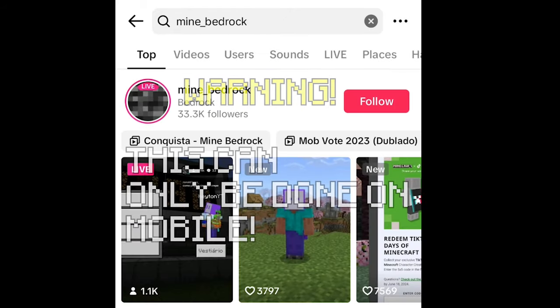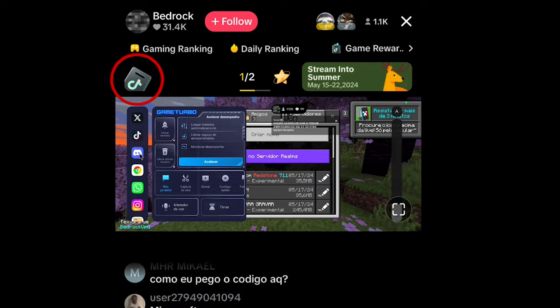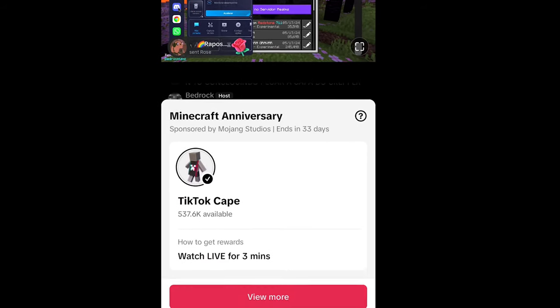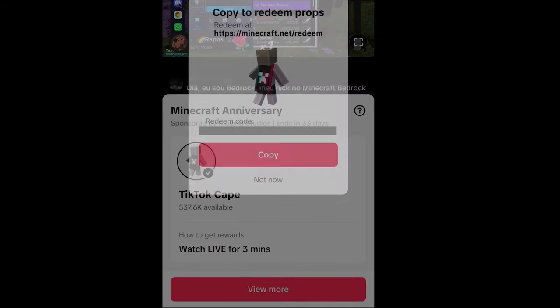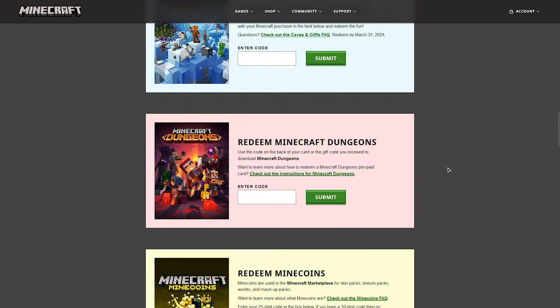After that, the final one is TikTok. Some are region locked, so be careful with this one. There will be a pop-up in the top left that you click in order to see the tasks you have to do. After that, claim and redeem your code right there.